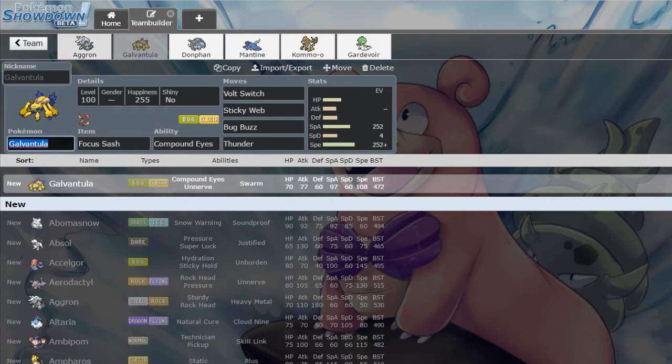To make sure that we're faster when we Autonomize, we have Sticky Webs support from Galvantula — Sash, Volt Switch, Bug Buzz, Thunder. It's got Compound Eyes, so Thunder is a lot more accurate.